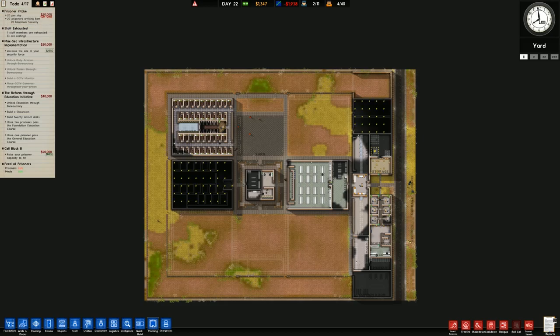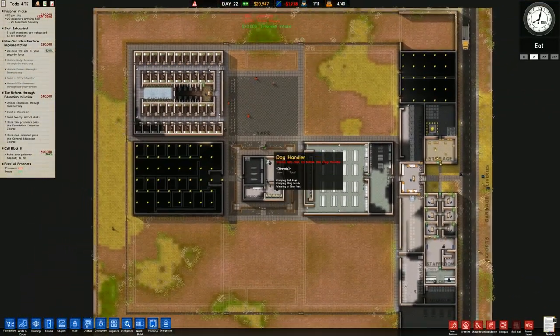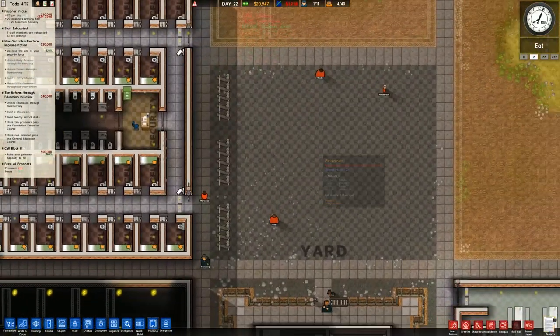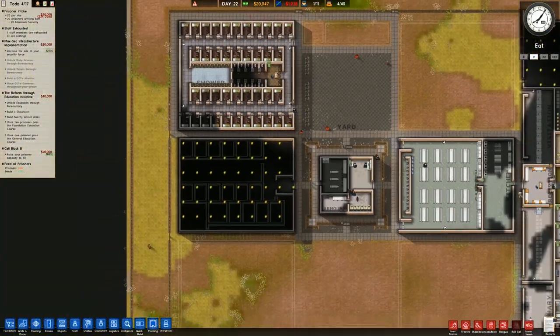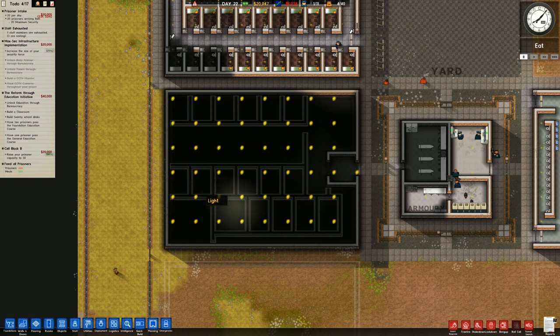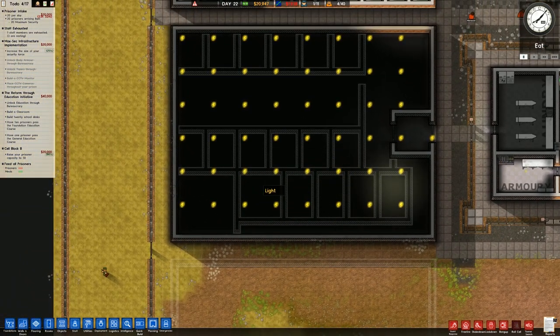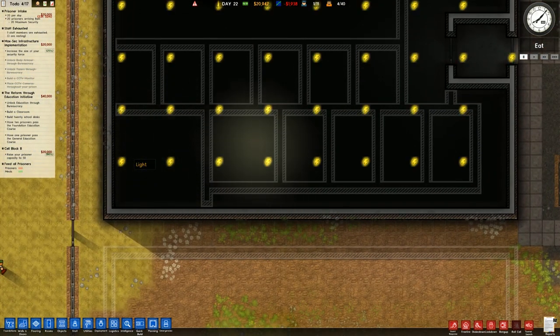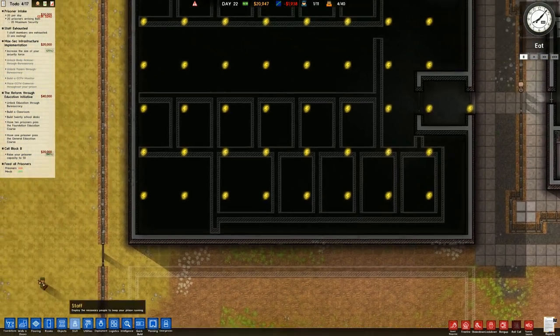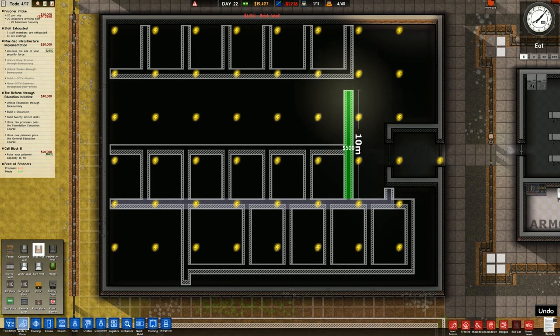Welcome back to Prison Architect. If I unpause the game we get a total of 20 prisoners — I doubled that because I need the money. In the previous episode we got our first prisoners, a total of 4. Sadly one of them is a snitch, which meant we had to speed up building our protective custody area, which is also now doubling as a death row area.